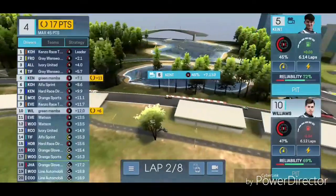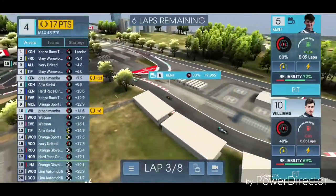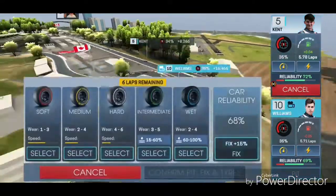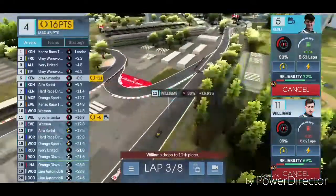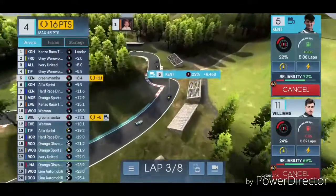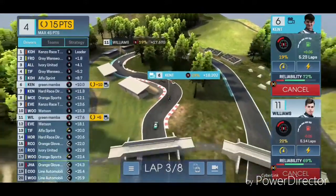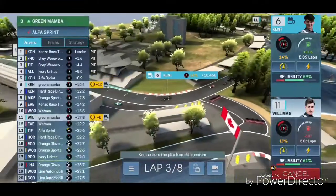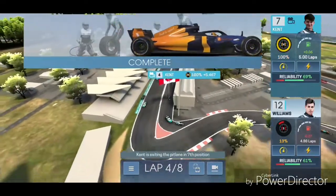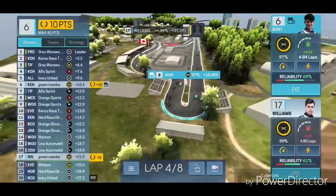If you want to see more of this, make sure to like and subscribe - it will help the channel. So I'm going to go first mediums, soft, and hard typically. Both guys - Kent is at the far back and Williams has just dropped 17 seconds from the leaders. The last guy has a good strategy with hard tires, because when everyone on softs pits, you'll see them zoom past. Look how fast Kent pits - we got a fast pit stop! He lost one spot, and Williams has lost a lot of time too.